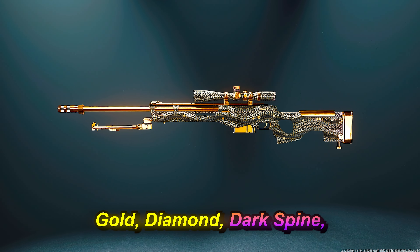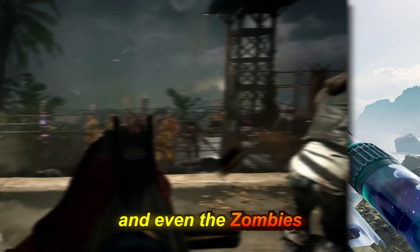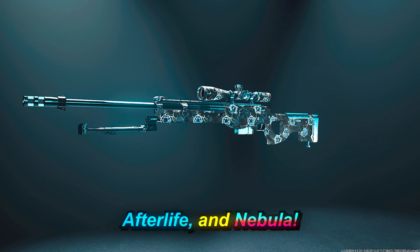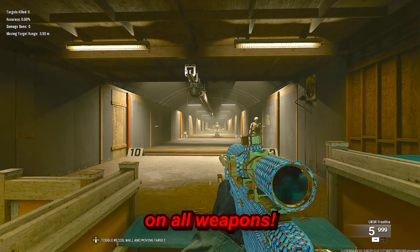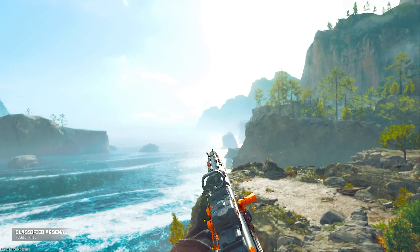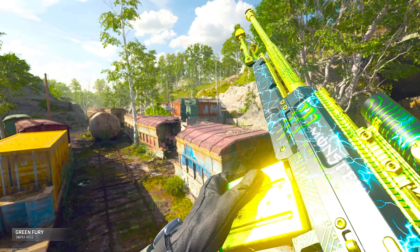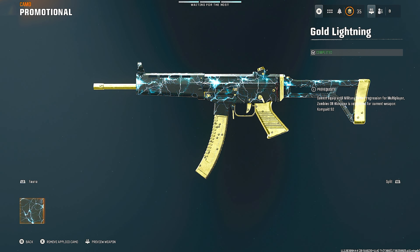I'll leave a link below to a descriptive tutorial. Let's start off first with what is available. All the mastery camos — gold, diamond, dark spine, dark matter — all the mastery camos are available for all weapons. And even the zombies mastery camos are available on all weapons: mystic gold, opal, afterlife, and nebula. So all mastery camos for multiplayer and for zombies are available on all weapons. It can be saved to every weapon, even the melee knife, even the launchers. It works for everything.